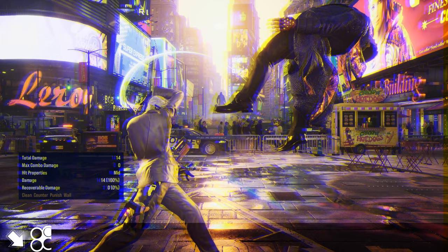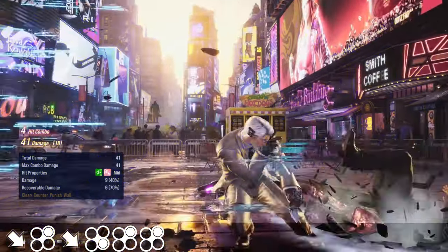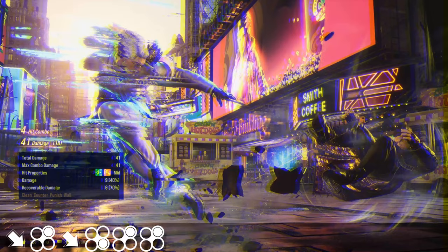When you get a launcher, you'll be using down 4-4-2-2 a lot to get a tailspin. It covers a lot of ground, and Vic pops out of his techno portal to be right up next to his opponent.